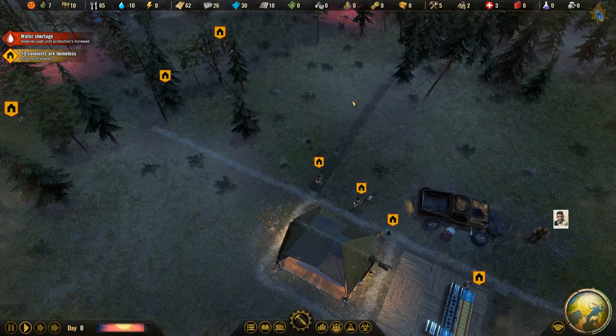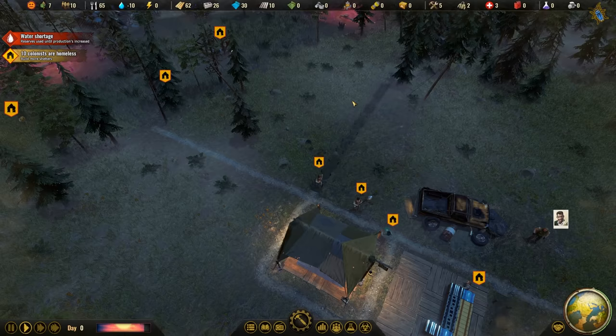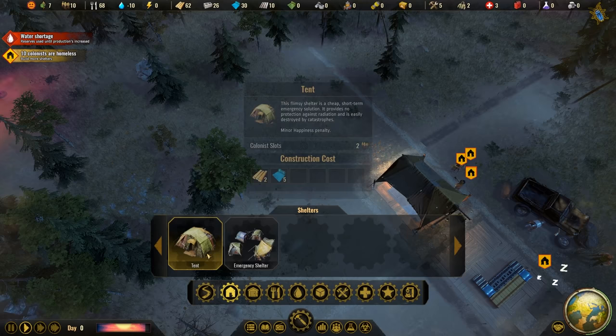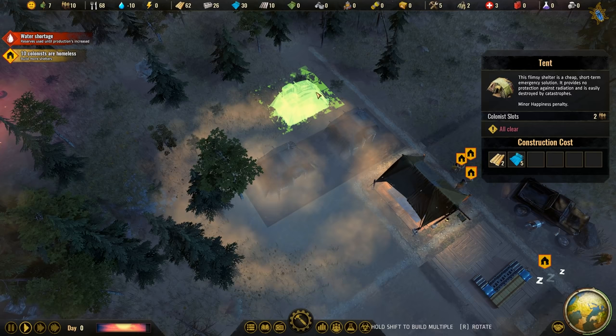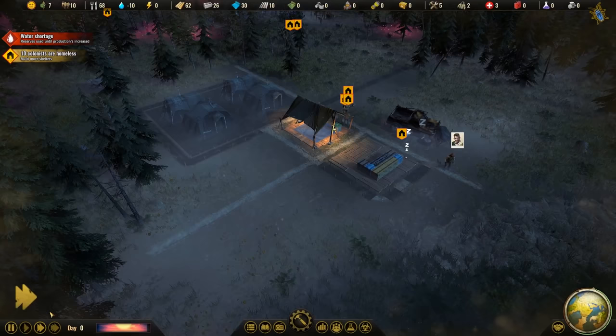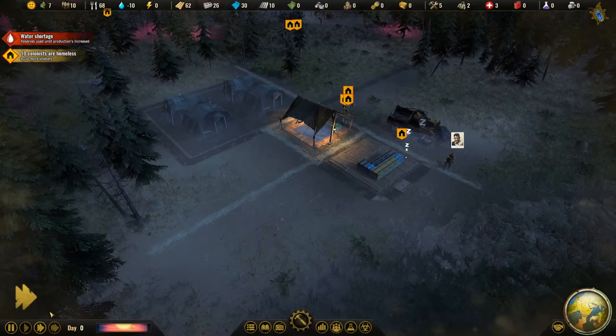Where do we want our first tents? Let's go over here so we have a nice little area. I want the service buildings more in the center - especially the warehouse and stuff like that - so we can have our first tents in this area. Here we have the first four tents. Resource-wise it should be perfectly fine. I'm also eager to find out how much the research tree has changed.